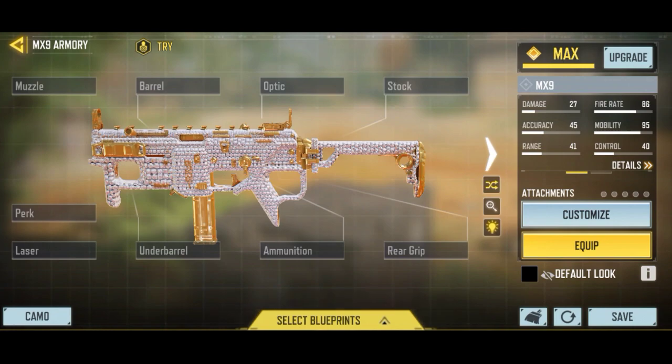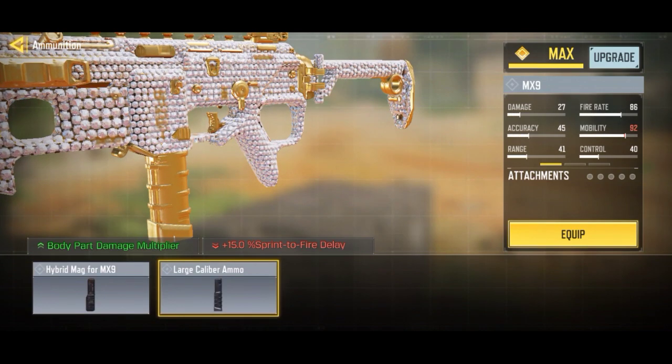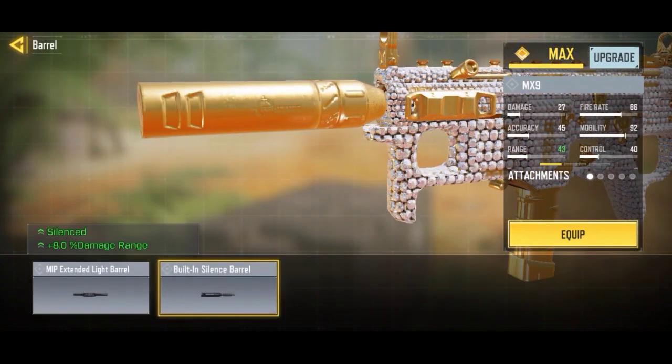Before moving into the next round, let me show you what attachments I use in that match. First, we're putting on the large caliber ammo because that really helps with the time to kill on this weapon. Then we're putting on the silencer barrel to have the silence effect and also 8% damage range.